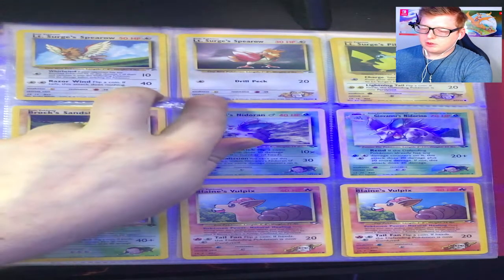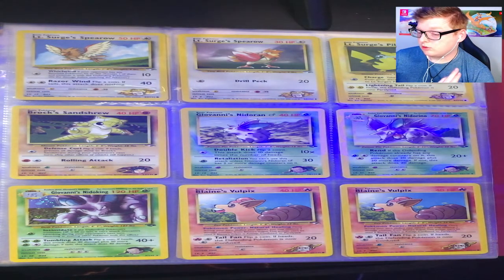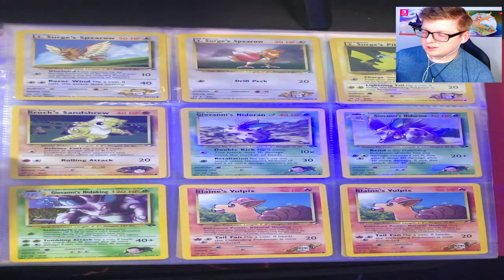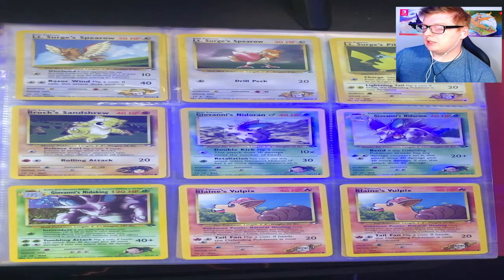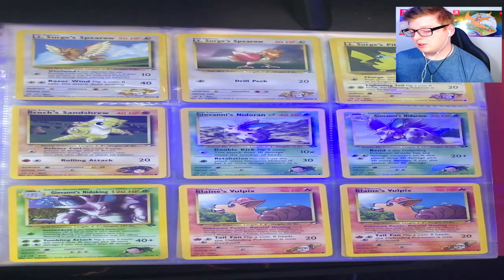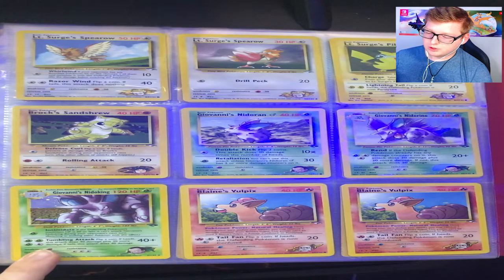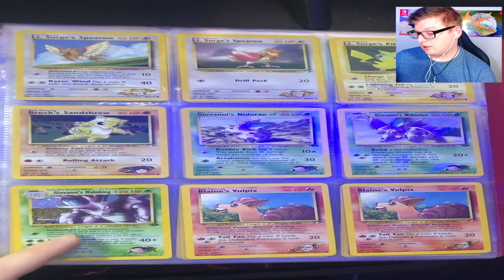Got both versions of Lieutenant Surge's Spearow as well, Lieutenant Surge's Pikachu, Brock's Sandshrew — which makes a little bit more sense but not quite. And with Giovanni it's like Nidoran male, which kind of makes sense since Nidoking is a ground type. I do have the Nidoking card for one of the sets and it's a holo, which is nice.